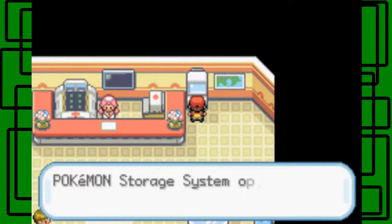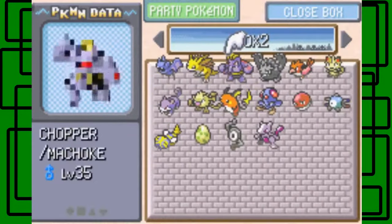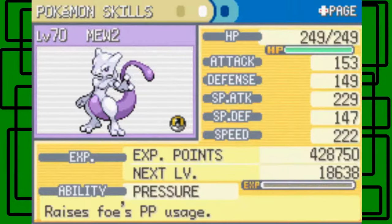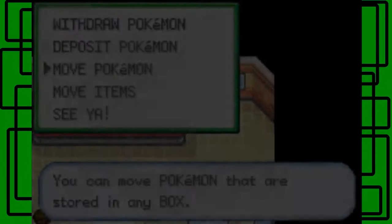Let's go to Bill's PC and check Mewtwo's summary. It's in box two. It has a Timid nature, caught in One Island Cave at level 70. Attack is 153, Defense 149, Special Attack 229 — really good — Special Defense 147, Speed 222. Its ability is Pressure, which makes opponents use double PP on their moves, draining them faster. Its moves are Swift, Recover, Safeguard, and Psychic.